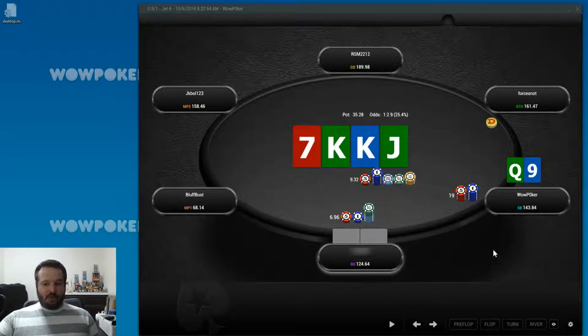A small check-raise puts the weakest portion of his range in a pretty tough spot. I'm expecting him to overbluff, so I'm going for a small sizing to exploit that. From a range perspective, the sizing is actually quite a bit too small - we're pretty deep here, and the hands I'm check-raising for value are trying to play for stacks on most rivers, which requires a bigger check-raise. So from a GTO perspective this is too small, but from an exploitative perspective I thought it made pretty good sense.